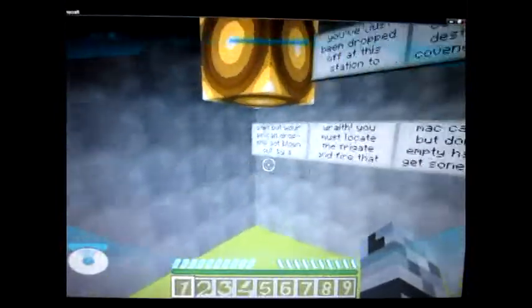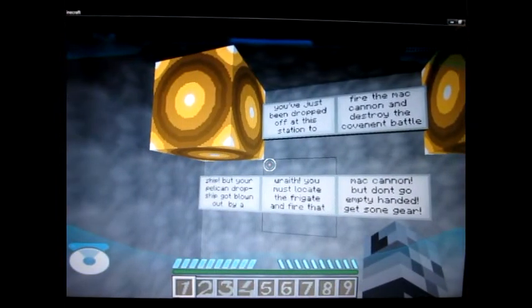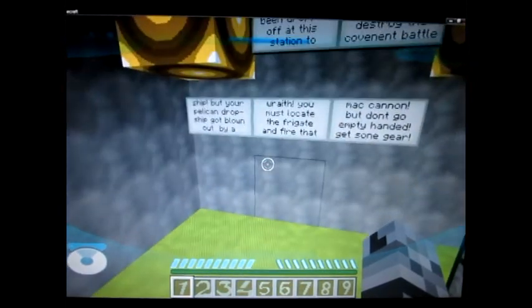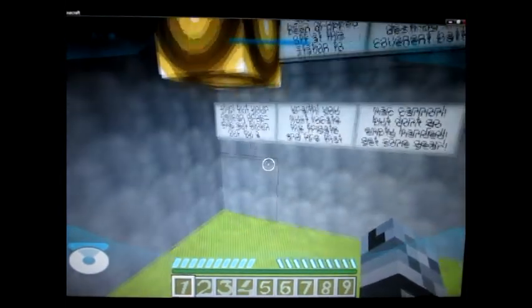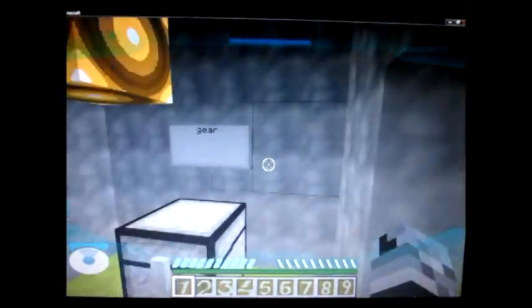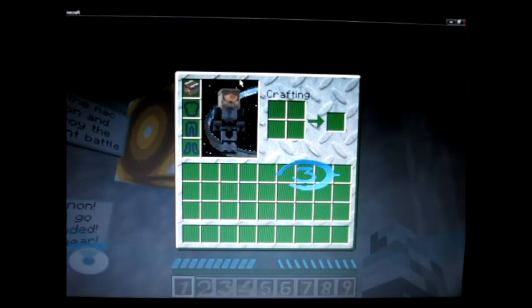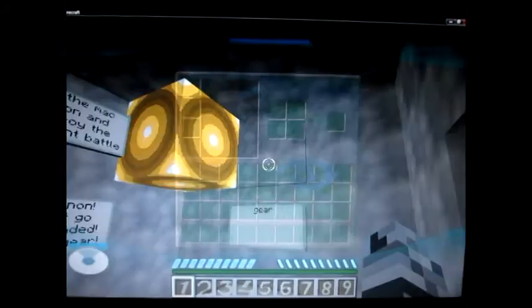Hello everyone, this is Alan from Power A Gamers, back for another custom map. This is a Halo map, which is really cool. Right now I'm wearing a pumpkin, so if you wear a pumpkin just like in Mind Wars, you get this little helmet sort of look.